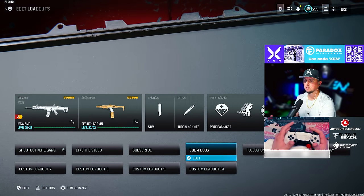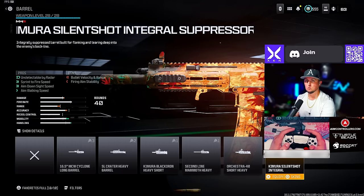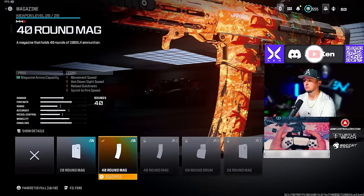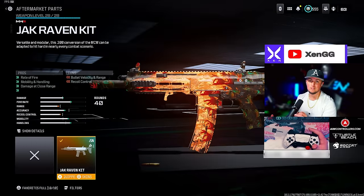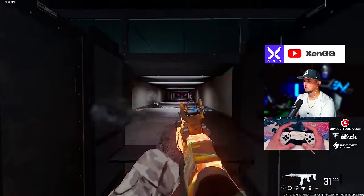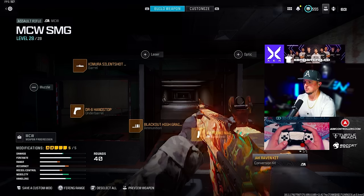Next for more of our top options, we're going with the MCW SMG. I'm running the Silent Shot Integral barrel, the DR6 Handstop underbarrel, the Blackout High Grain rounds, the 40 round mag, and the Jack Raven Kit, which turns the MCW into an SMG. Here in the firing range, the MCW is so good as an SMG — it just deletes people.